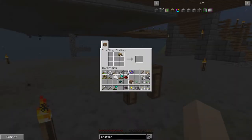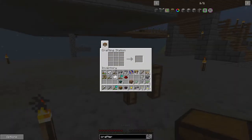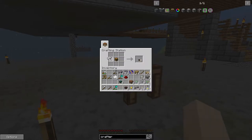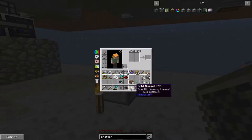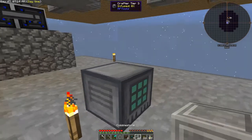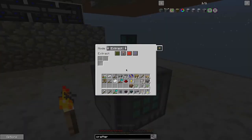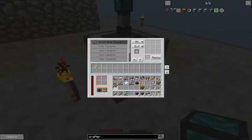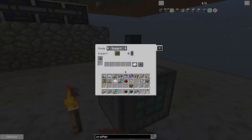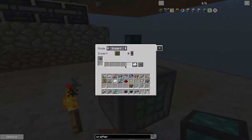Let's make another one — so we'll need a chest, we'll need a hopper, and then we'll need a filter. Let's get the item conduit and put that on there. So this is going to be insert only for now. And we want to insert this — one, two, three, four, five.